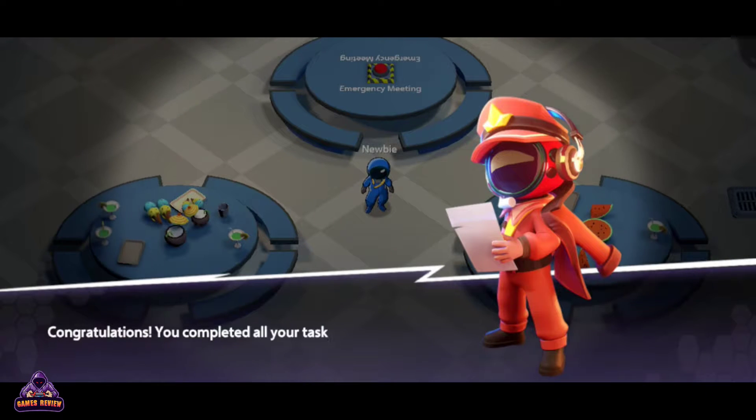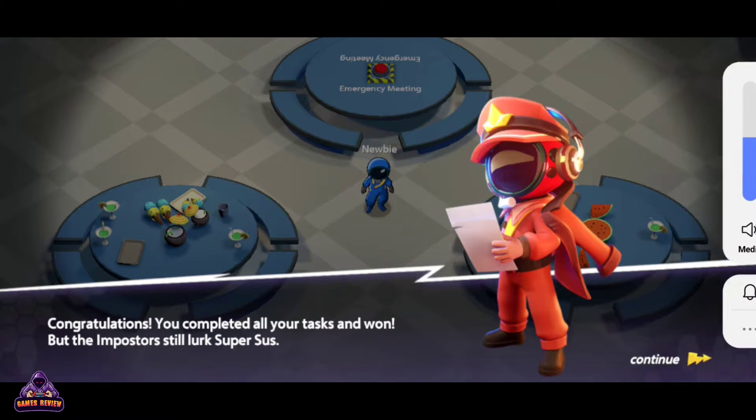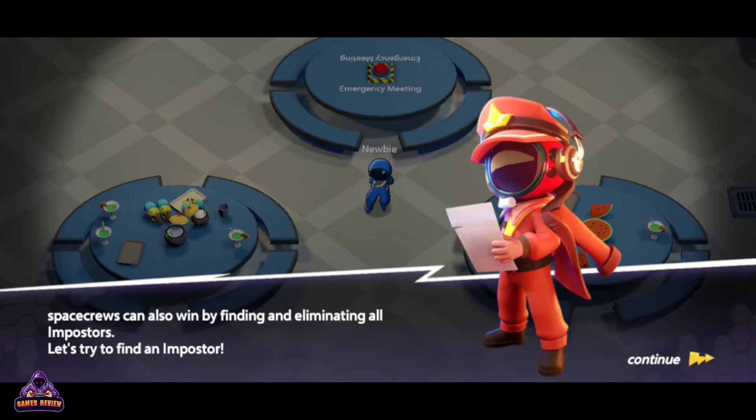Congratulations, you completed all your tasks and won. But the impostors still lurk. Space crews can also win by finding and eliminating all impostors. Let's try to find an impostor.